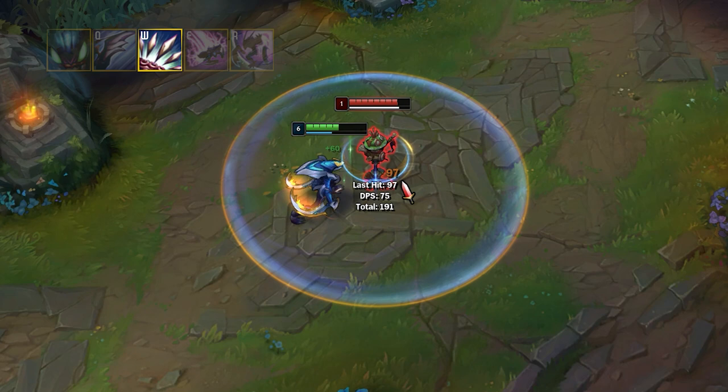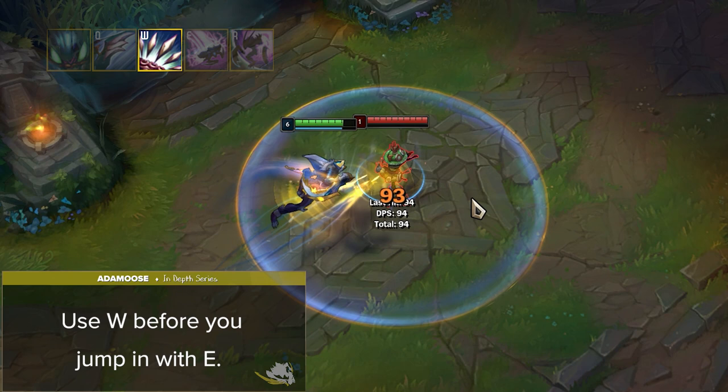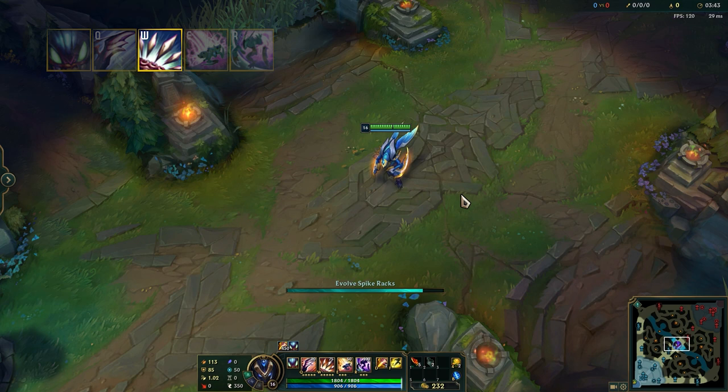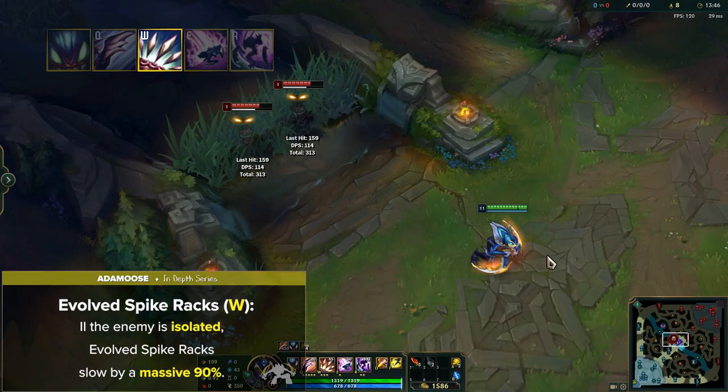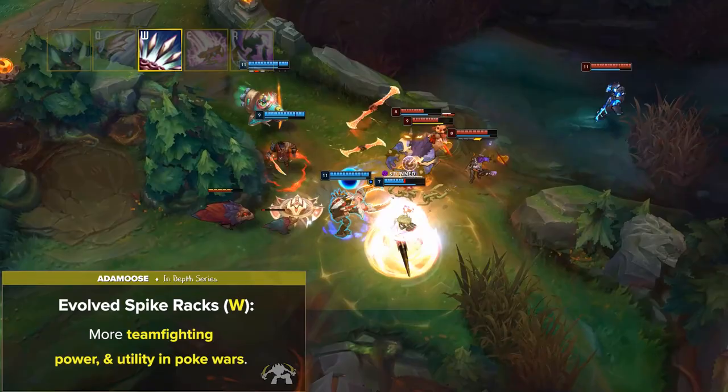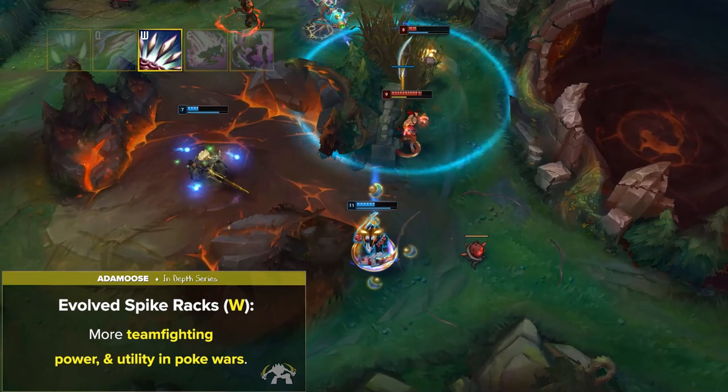If you choose the Evolved Spike Racks, Kha now shoots out 3 clusters in a cone that slow and reveal all enemy champions hit for 2 seconds. If the enemy is isolated, the Evolved Spike Racks slow is increased to 90%, which is massive. Evolving your W gives you way more teamfighting power and utility in poke wars, especially in fights over objectives where both teams are trying to take control. Poking with W creates a ton of space for your team and also vision if enemies are hiding in bushes.